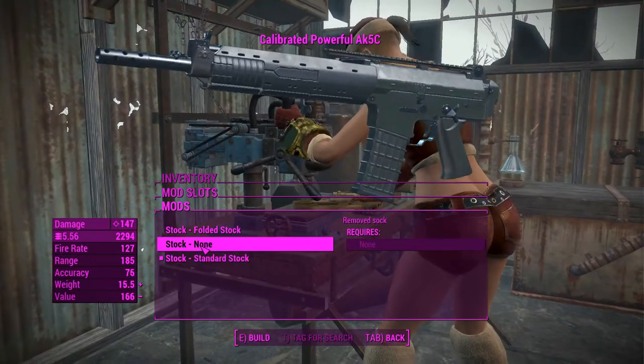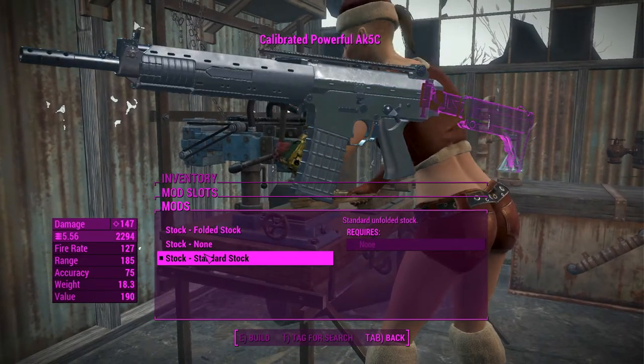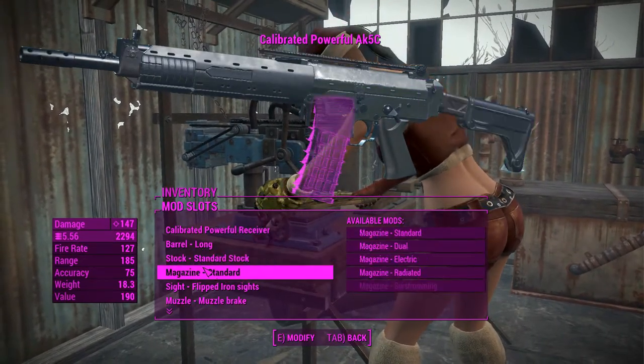For the stocks, we've got no stock, a forward stock which folds to the side, or a standard stock — and the standard stock honestly looks the best so we'll leave that as is.